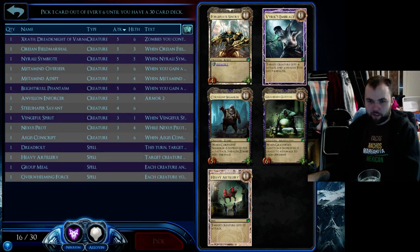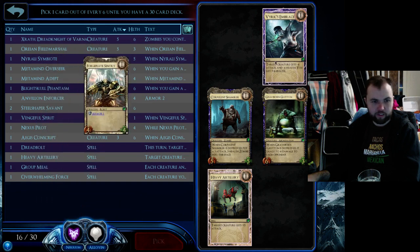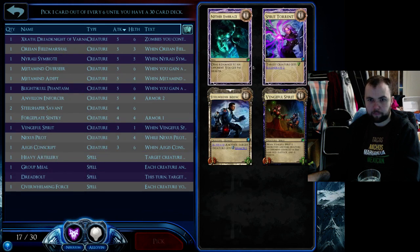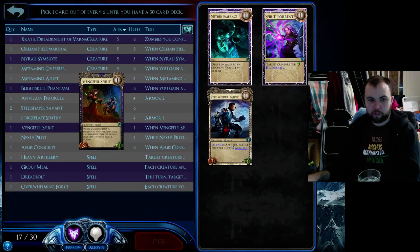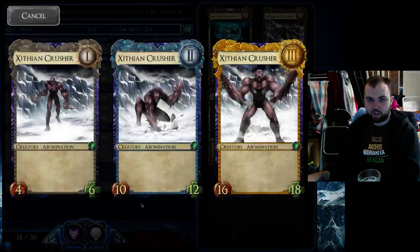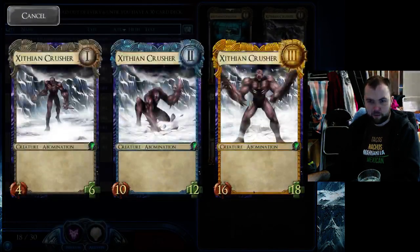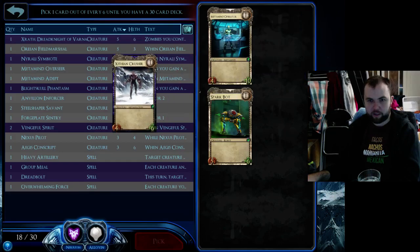Forgeplate Sentry is always nice, Graveborn is always nice, Corpulent Shambler is always nice — it's really 6-1. I'm going to grab the one that synergizes with my Steel Shapers. I'm going to take a second Vengeful Spirit because it's just such a nice counter to so many cards. Zillian Crusher has really nice solid stats at all levels — 16-18 at level 3. I'd rather have a Zillian Crusher than a Sparkbot.